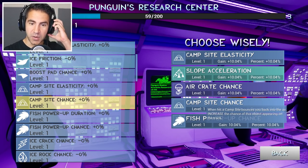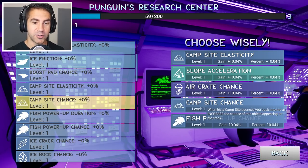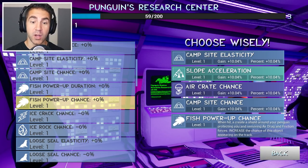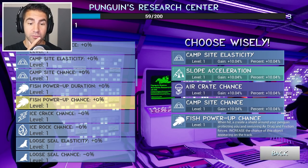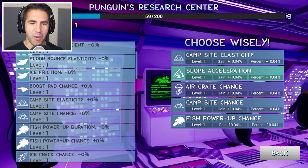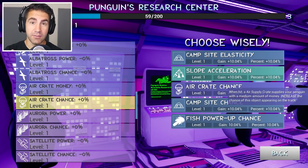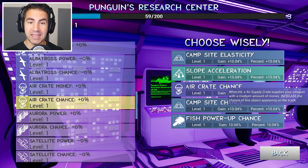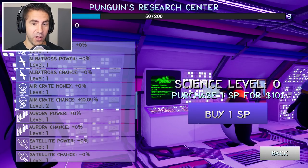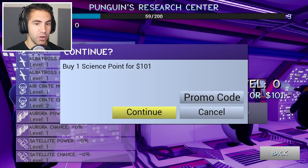Campsite chance — when hit, a campsite bounces you back in the air; increase the chance of this object appearing. Fish power up chance — when hit, creates a shield around your penguin protecting you from air drag and friction forces. What do we want? Let's go with the air crate chance — this is going to give us some money, which we need to get more upgrades. It's not going to help us go farther right away, but eventually it will. I can purchase a science point for $101.